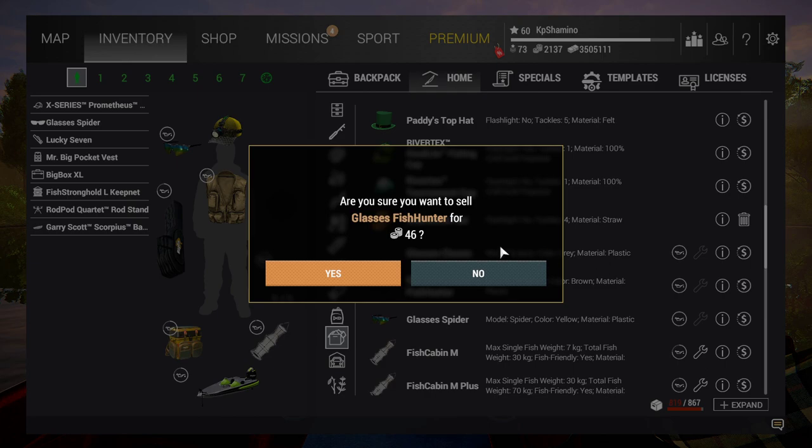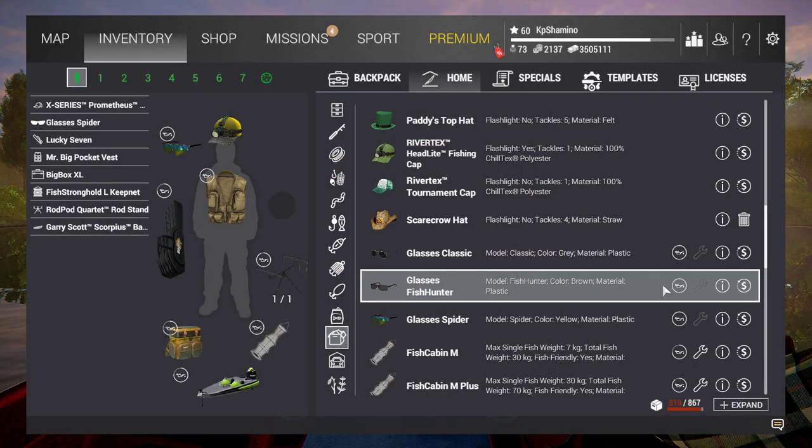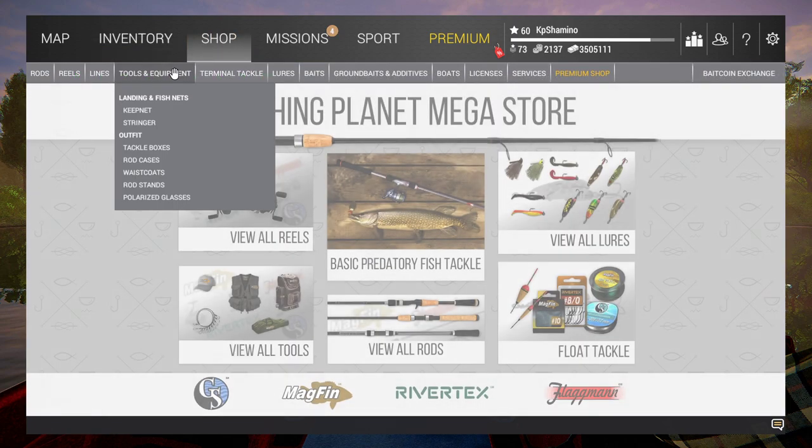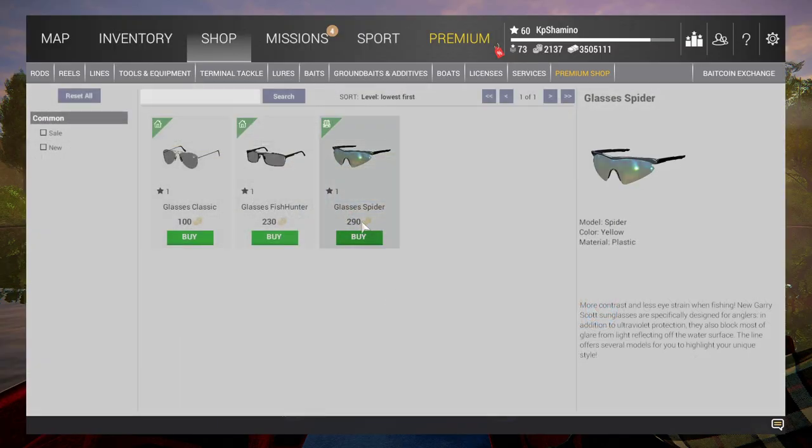You can see here — 20 bait coins, and here 46 bait coins — so that means you're going to pay 110 bait coins net if you want to keep those glasses. For those glasses if you want to buy them in the shop, you will pay 290.